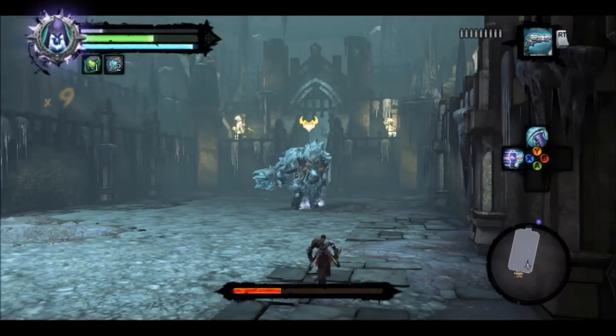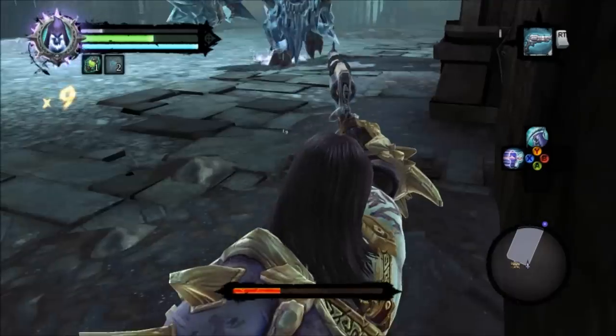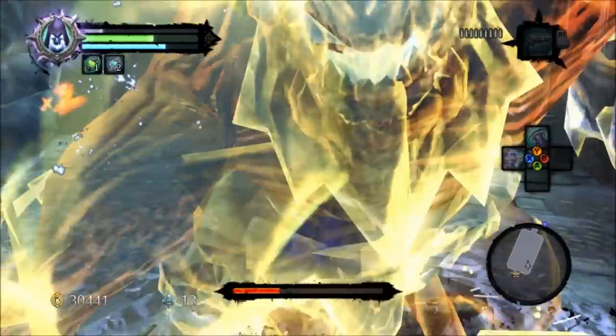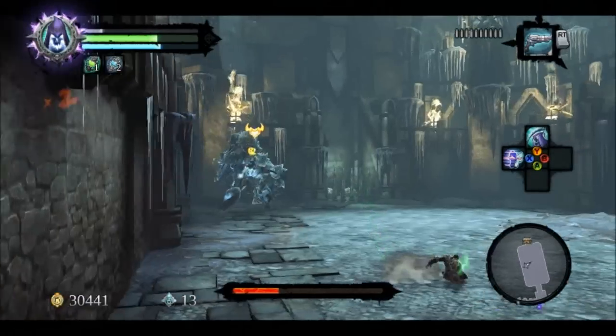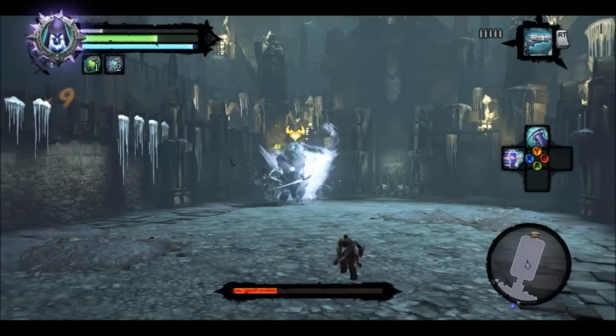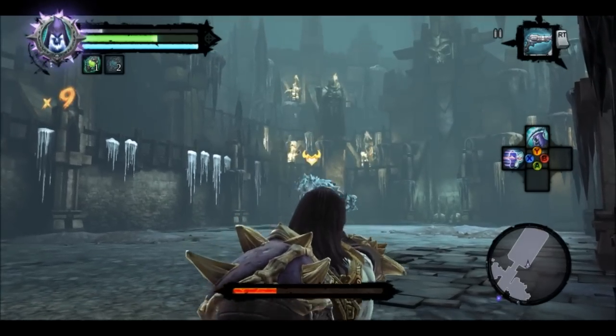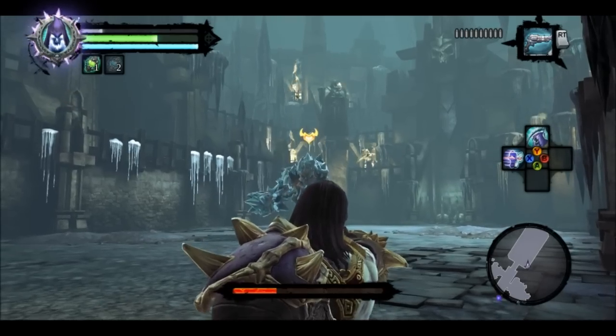One great thing about shooting is that it regens your rage bar, so you can do your dash attack, because that dash attack is really what keeps you alive in this boss battle. Because whenever he's coming at you, you can just dash at him and then come out the other side.